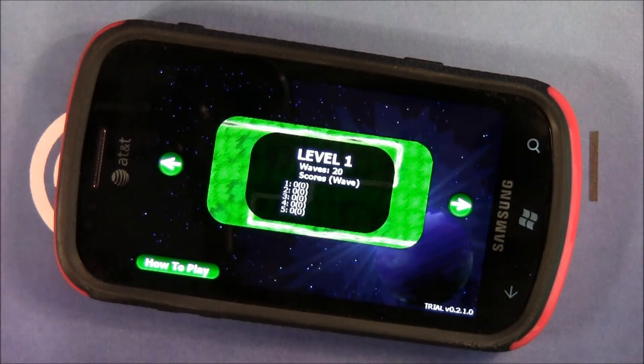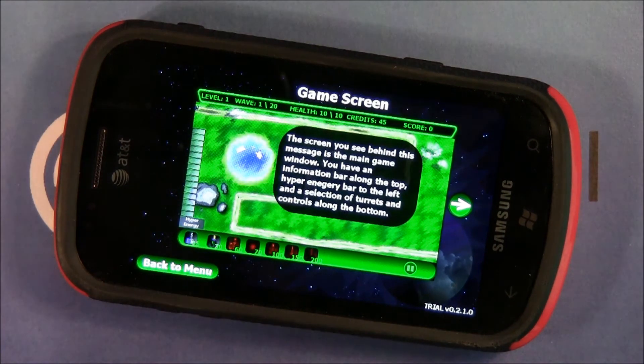You've got 15 levels of play. Each level has a certain number of enemy waves that you have to beat to progress to the next level. There's also a how-to-play menu.